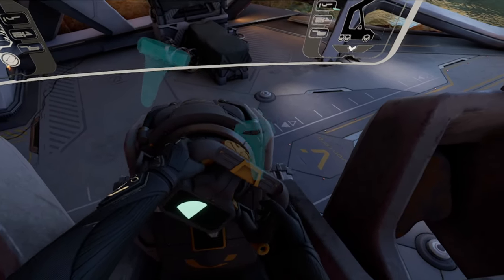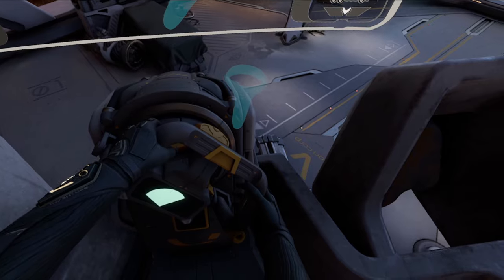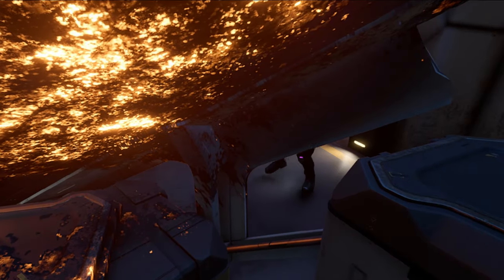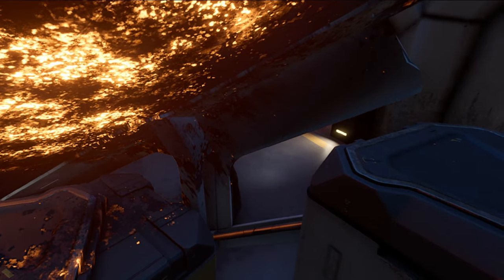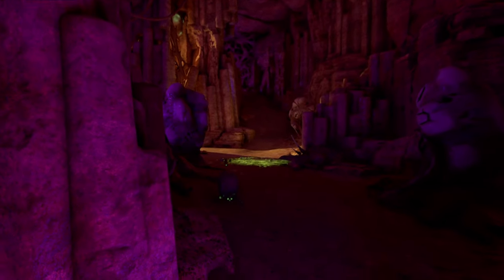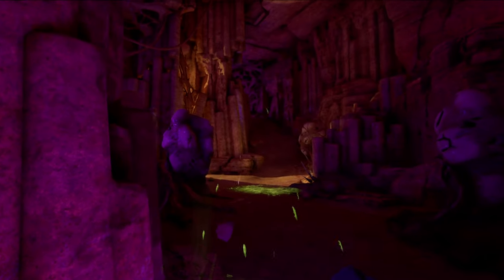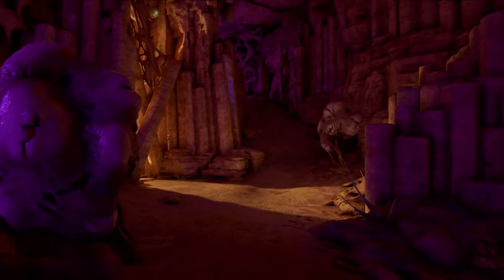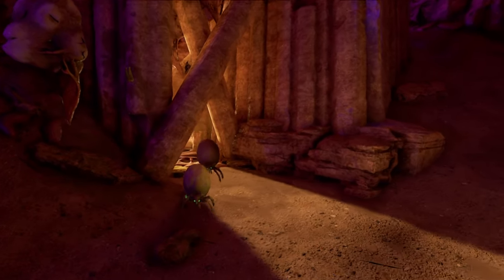Some rocks or areas you aren't meant to climb are more like holograms than actual rocks — if you attempt to step into them, you'll simply float through them. The AI can be impressive and also non-existent, which makes it easy for you to manipulate. And lastly, there is sometimes a lack of direction. Your adventure buddy, the AI ball, will simply wander off talking to itself about what you're doing next and what she's looking at, leaving you hopefully stumbling onto your objective to proceed.